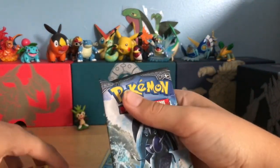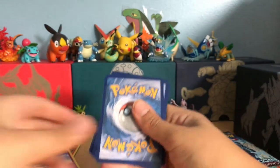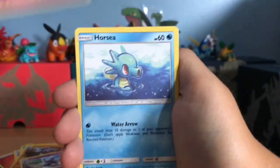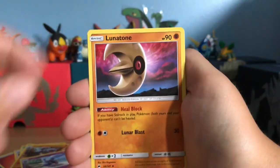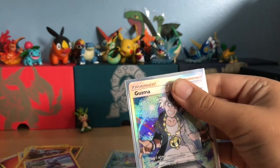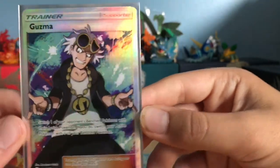Next is a Tapu Fini pack. We have: Alolan Grimer, Lady Bow, Cutiefly, Horsea, Venipede, Psychic Energy, Lunatone, Plumeria, Seedra. And oh my gosh — we just pulled a Full Art Guzma! My first ultra rare of Burning Shadows is a Full Art Guzma! Regular Guzma are going for like three dollars so this Full Art is worth a lot. And we still have six packs left.